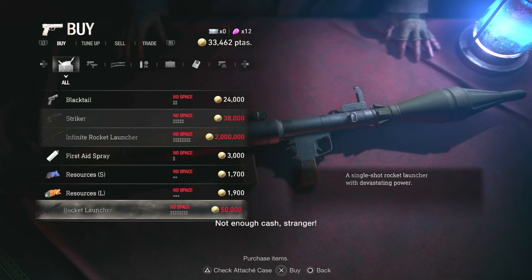Speaking of the Resident Evil 4 remake, the merchant will sell you a rocket launcher for a not inconsequential number of pesetas that scales based on your difficulty setting — between 50,000 to 160,000 pesetas. Not enough cash, stranger. But there's a catch. Regardless of your purchase price, it only works once. You heard me. Not 'you only get one rocket and you can find more ammo later' — like how weapons work. It's simply completely disposable. Time to huck it in the garbage.